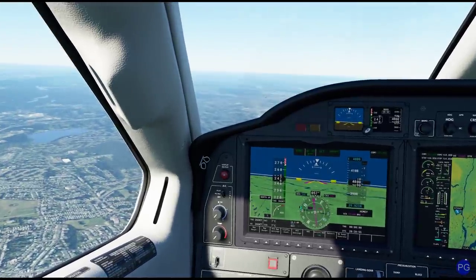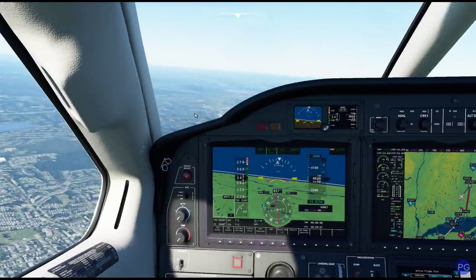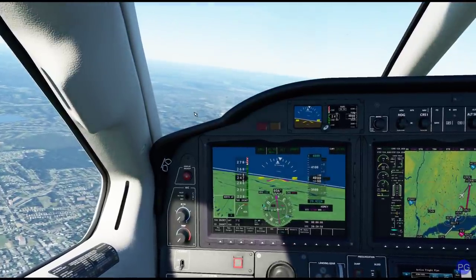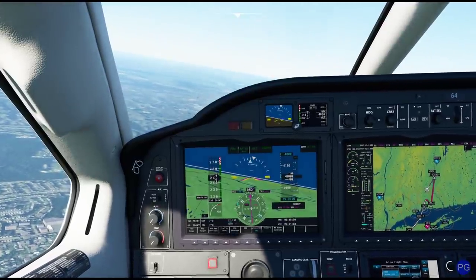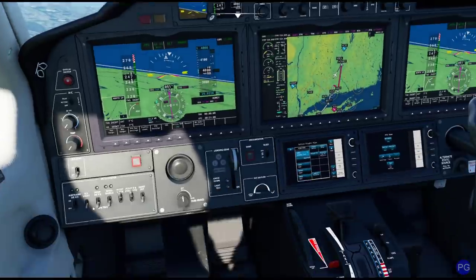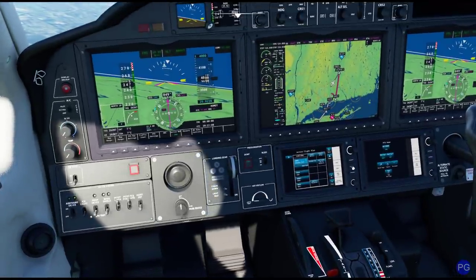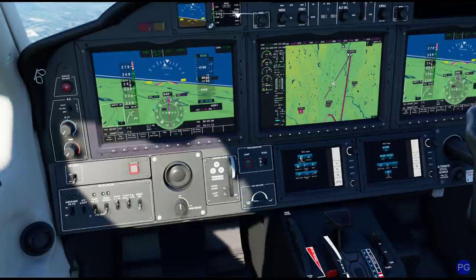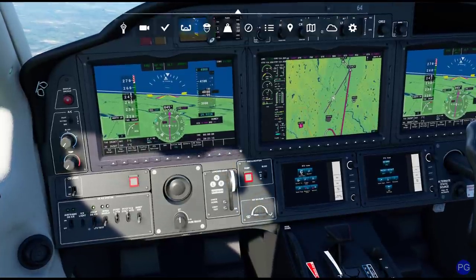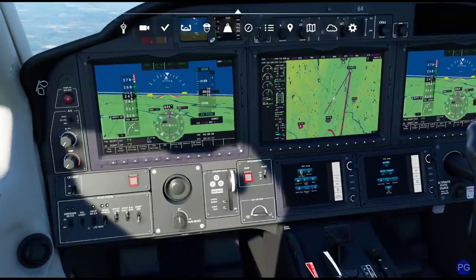They even have these things called PRPs — precision radar approaches — which are very interesting approaches where they basically tell you how close you are to being where you need to be, and you have to translate that in your mind. I'm going to zoom in just a tiny bit, but we are so darn close it might be worth it to just land this thing anyway, because you can see there's the HOMEY intersection right there. Let's go take a look at the procedure — you know what, why not, we'll put it on the ground just because we can.